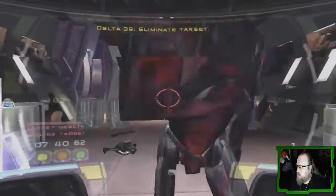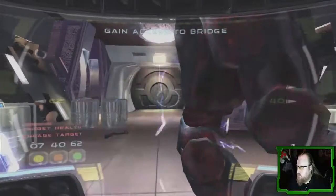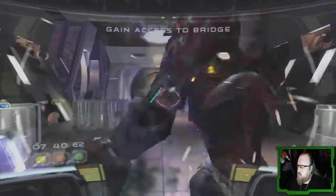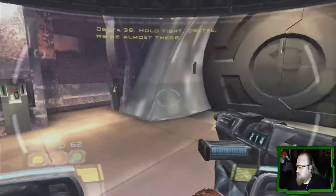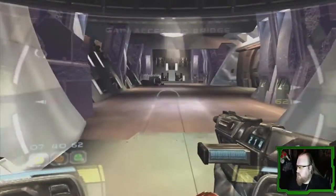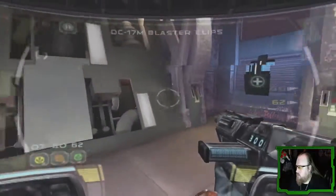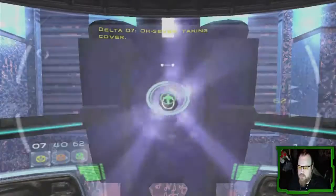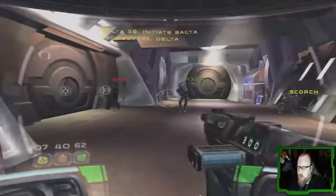Eliminate the target. Hold tight, Delta, we're almost there. The bridge should be just through the storm. Take your command. Initiate vector procedures, Delta.